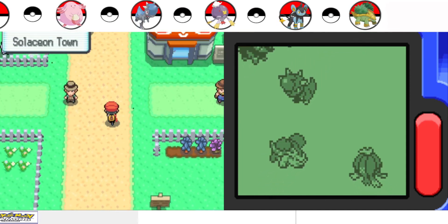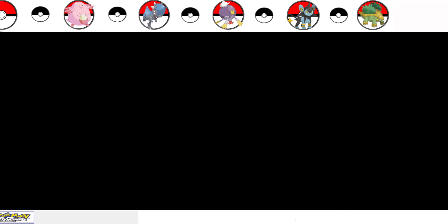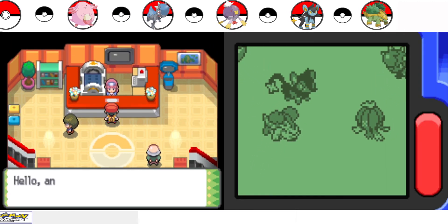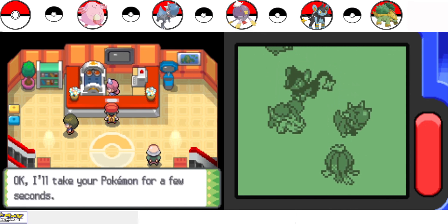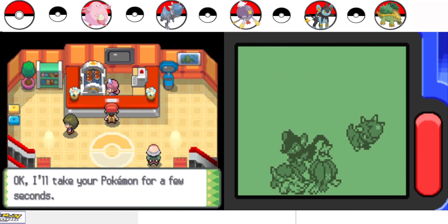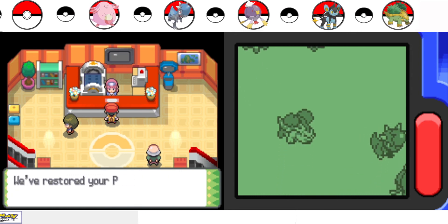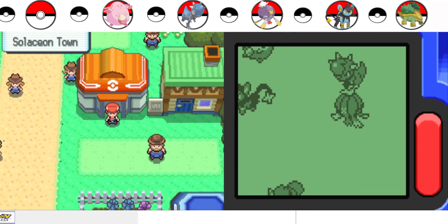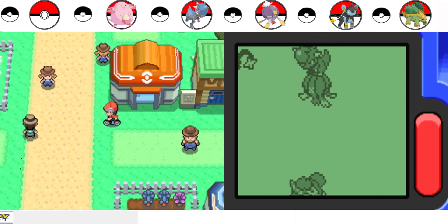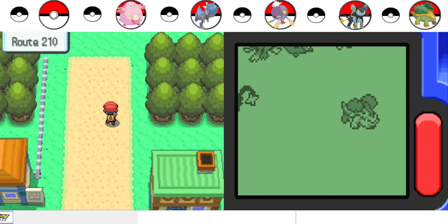I don't get anything from this quest. I think I'm gonna go to the north side because I can't go any further otherwise. I'm ready, whatever it is. And here's a tip: make sure your Chansey is not defeated, because if your Chansey is defeated, your friendship goes down. So that's it for now — thank you for watching, and see you next time.